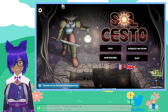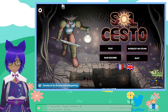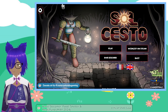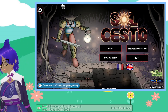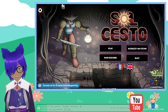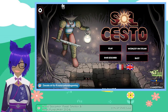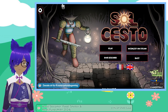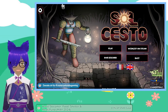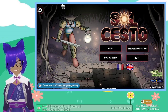That is the demo for Soul Sesto. Again, this one is available on Steam for PC. It is a free-to-play demo; the full game is said to come out this year in 2024. Please keep in mind what you just saw was the demo of the game, so the footage may or may not be included in the final version when it goes into full release.